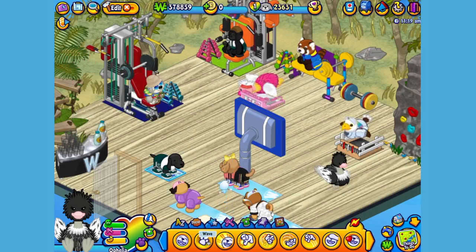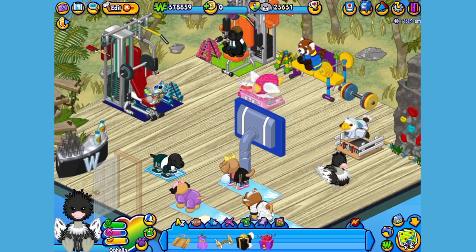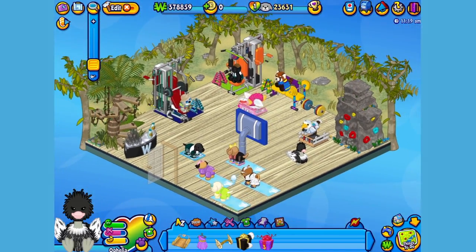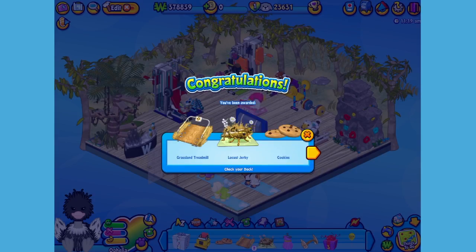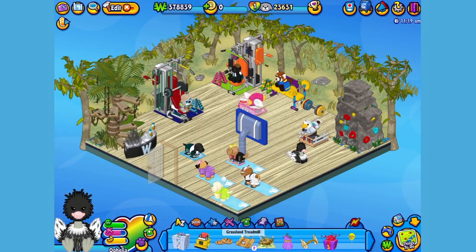Hi Ophelia! Ready to work those wings? Here is the ostrich gift box in my dock, which I received after responding to her first pet request. Let's open it up and see what's inside. Here is the ostrich pet specific item, or PSI — a grassland treadmill. Just the thing for keeping healthy and fit. Just look at Ophelia flap those feathers.